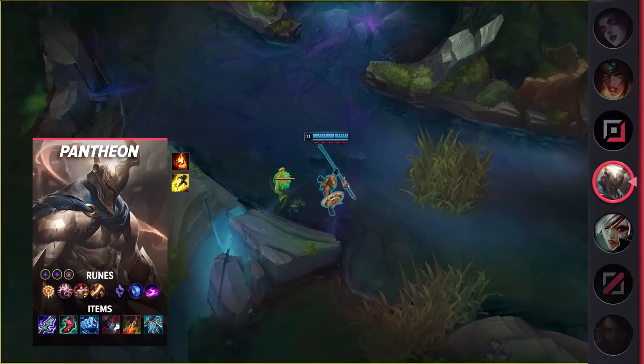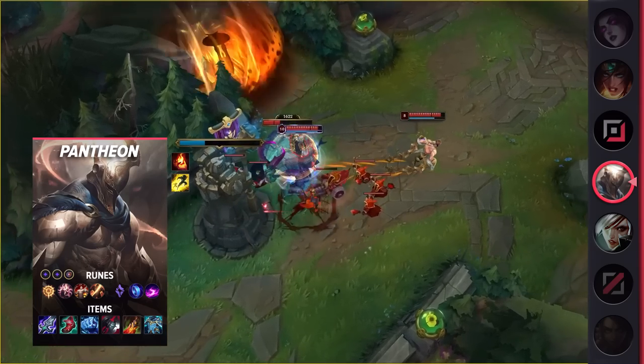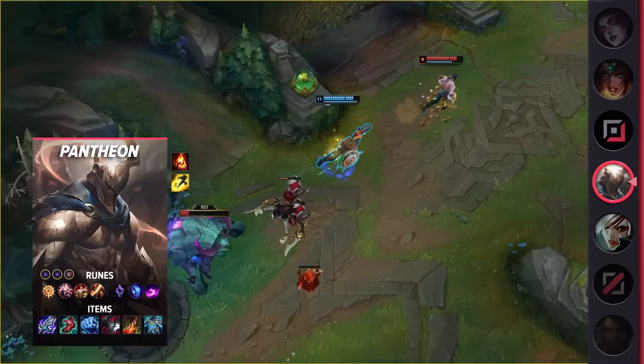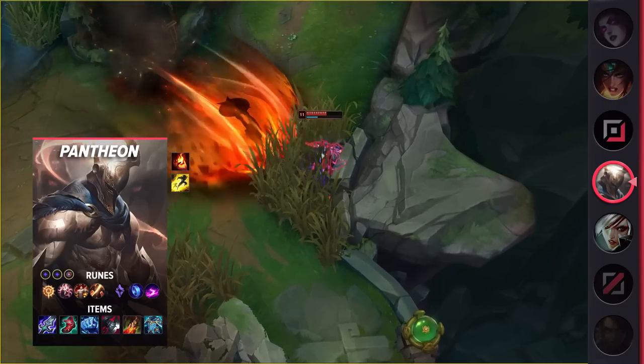Taking a look at his build, you'll be running Flash and Ignite as your summoner spells. For your runes, you'll be running Press the Attack, Presence of Mind, Legend Tenacity, Coup de Grace, Manaflow Band, and Scorch. Finally, for your items, be sure to build Blade of the Ruined King, Lucidity Boots, Iceborne Gauntlet, Black Cleaver, Deathdance, and Force of Nature.